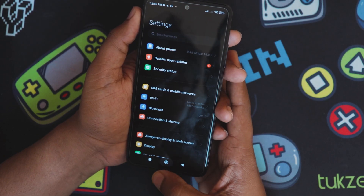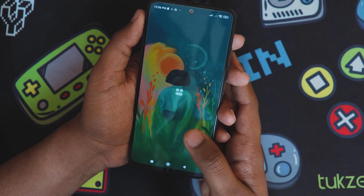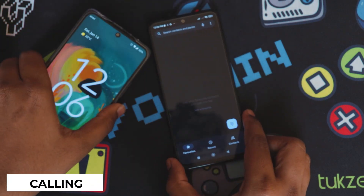SIM card is already installed. Let's check if calls are working - it doesn't have the MI dialer, it uses the standard Google dialer. A call is coming in - the loudspeaker is working, earpiece is working. Microphone is also working fine. Call functionality is working fine.